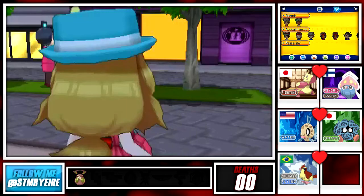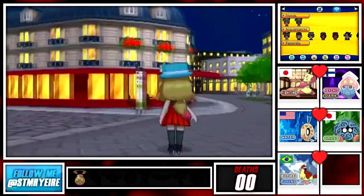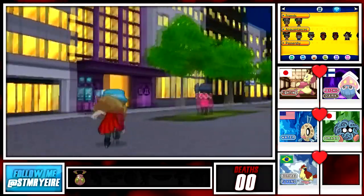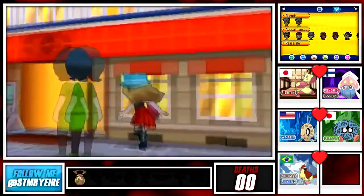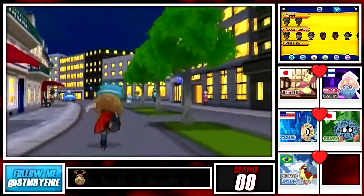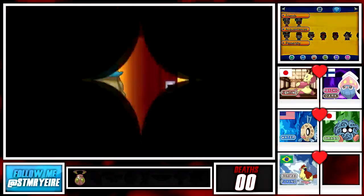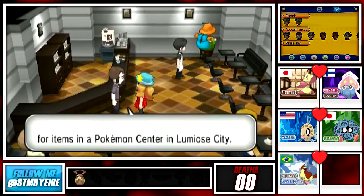Alright guys, what is good and welcome back to more Pokemon Y Wonder Wedlock! In the last episode we made it to Lumiose City, and in this episode we are going to explore. Take a look at that nice Lumiose skyline at night - looks pretty awesome. As always guys, if you could leave a like if you enjoyed the episode that would be awesome, and be sure to drop a comment too. Let's start off by heading into this cafe.